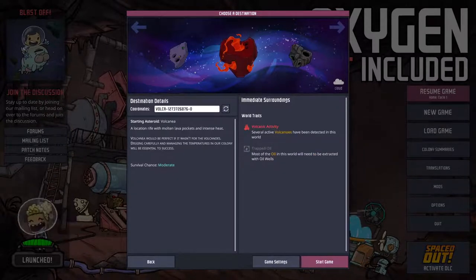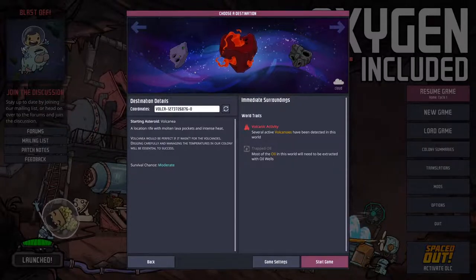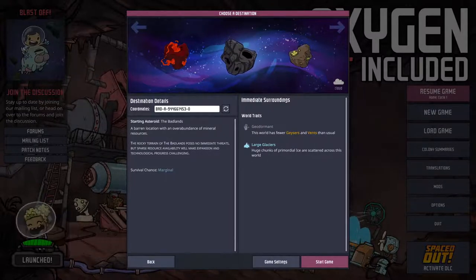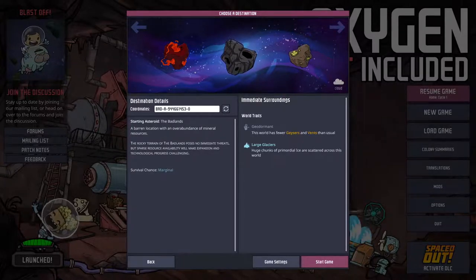Volcania is obviously a very hot map and has guaranteed volcanoes and magma, which will make accessing some areas very challenging. I definitely wouldn't recommend this for beginners, but it can certainly be fun dealing with the heat. Badlands is a dry map with lots of rock, so it's not an easy task to survive on. This map really tests your ability to be creative and come up with perhaps unconventional solutions due to the sparse resources.